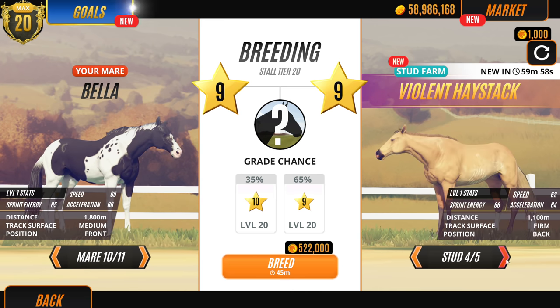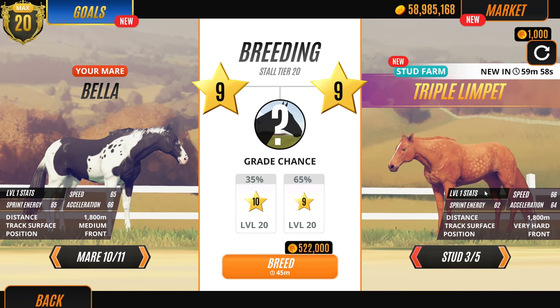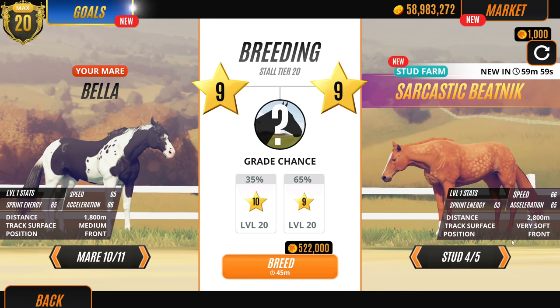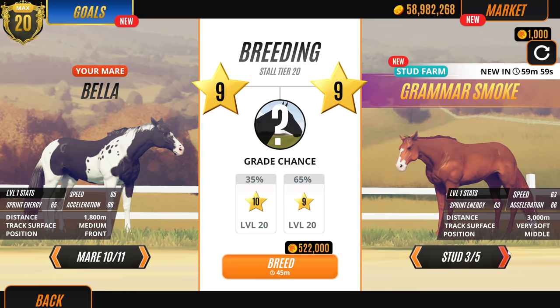I need to introduce my boyfriend to Princess and the Frog - the Disney film - because in Magic Kingdom they're turning Splash Mountain into a Princess and the Frog ride. It's going to be cool - it's one of my favorites, I absolutely love it.